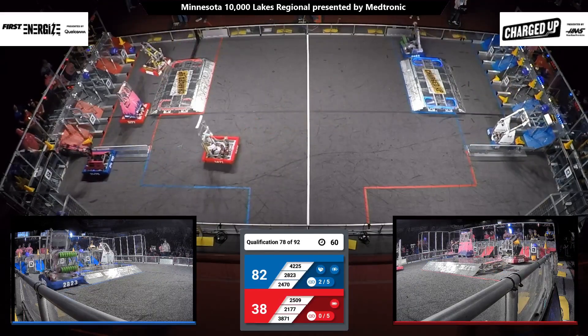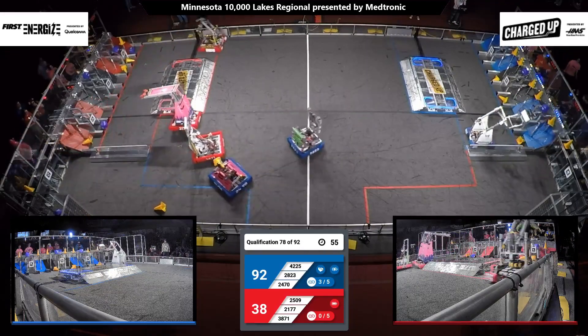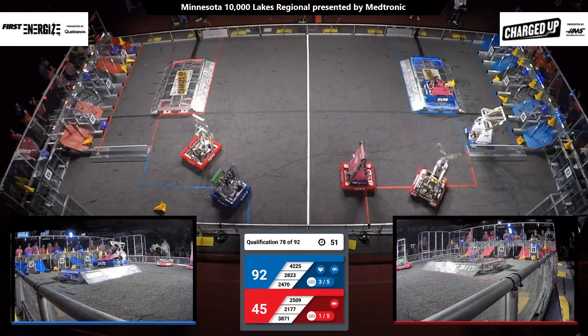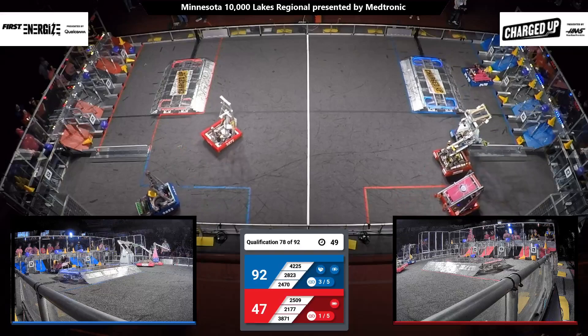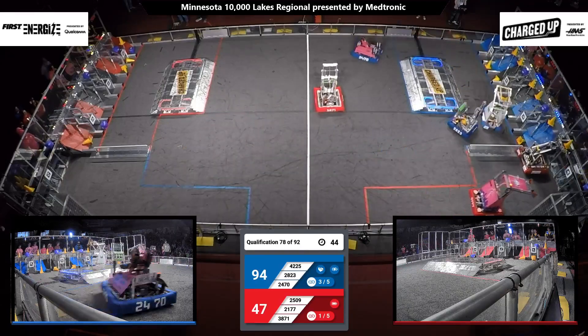21-77 has a cube in hand and it is scored on the bottom row, with their alliance partner doing the same. Blue Alliance now with the lead 72-47. Blue Alliance three links completed.